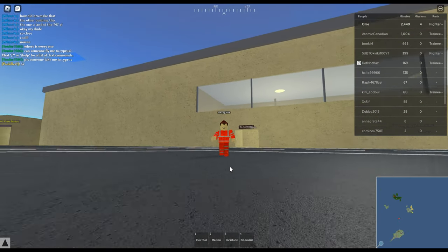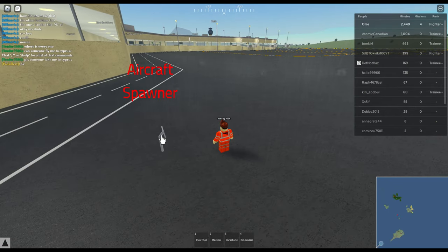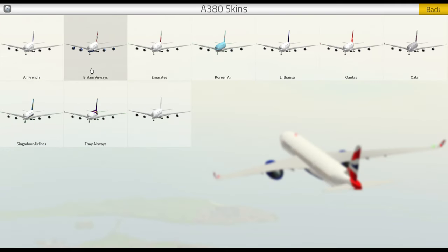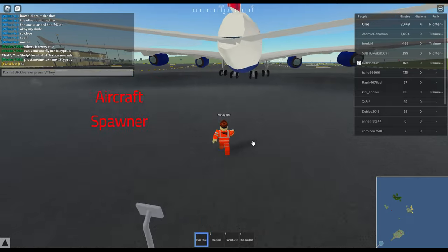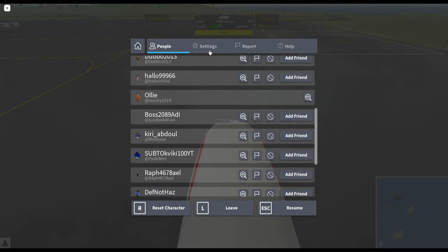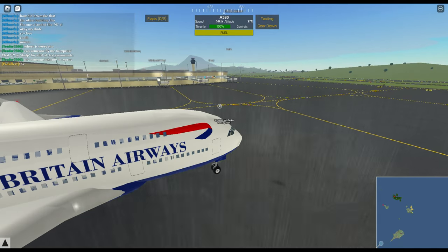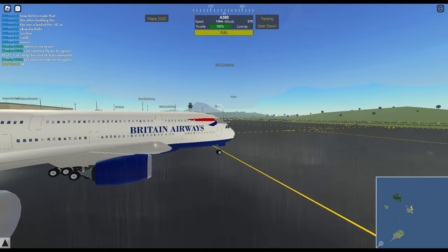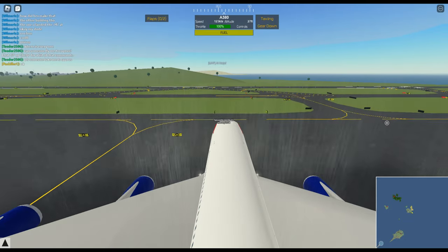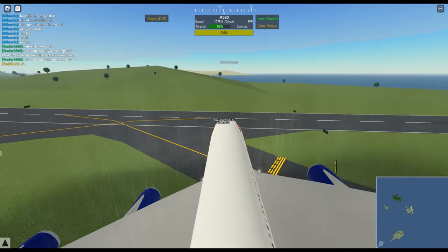We're back in BTFS and today we're doing some dares. Our first dare is to land an A380 on the mountain at Islarani. Let's get the British Airways livery and do an immediate takeoff, then see if we can land on that mountain over there.